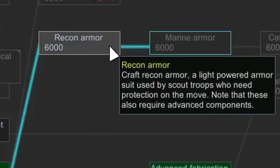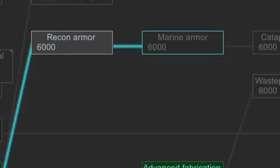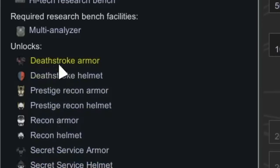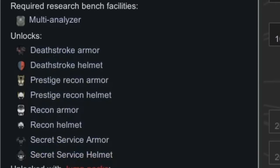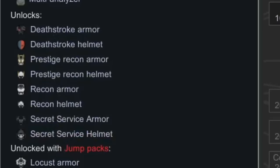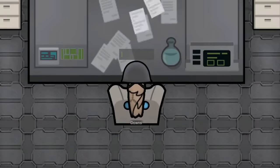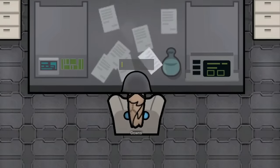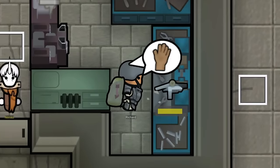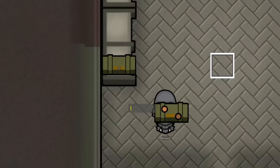The first type of research I would like to do today is recon armor. This will obviously unlock several different types of armors that we can create and sell, but one in particular I would like to create and provide to Richard is the Deathstroke armor, from the Deathstroke armor mod, of course. Downs here would immediately begin her extensive research into recon armor, but that's going to take her quite a while.